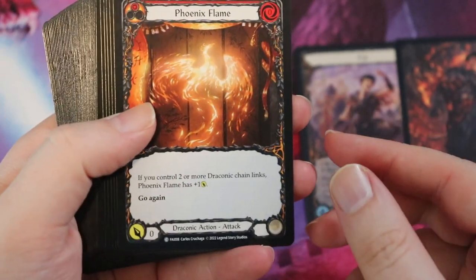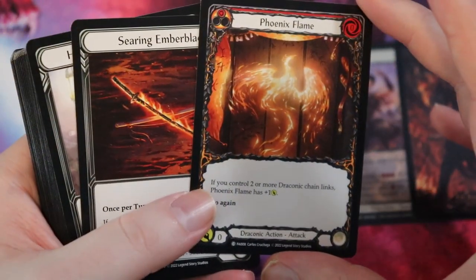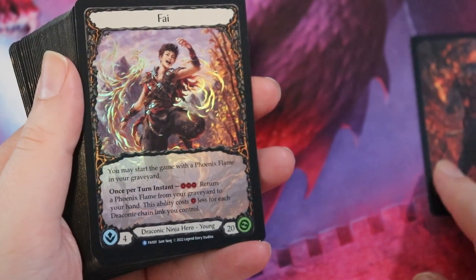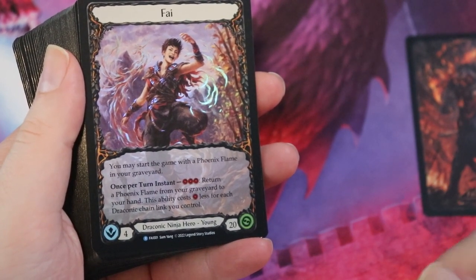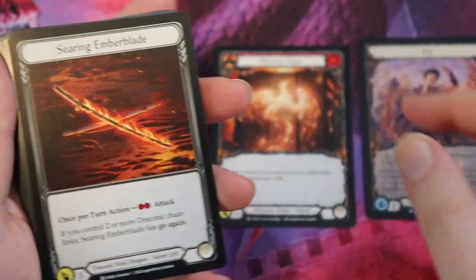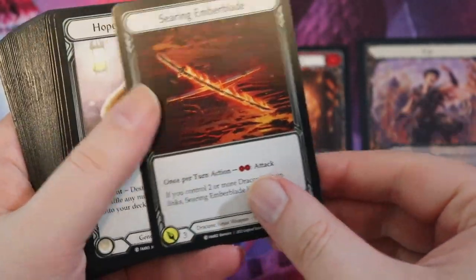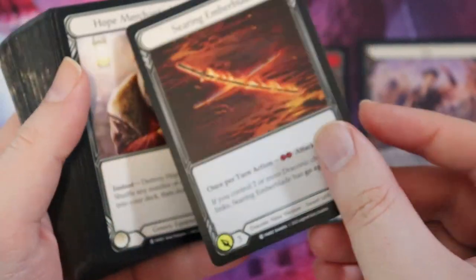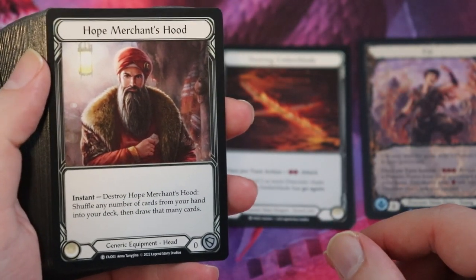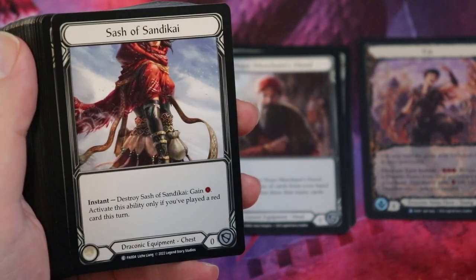We have Phoenix Flame, a card that comes as the token rarity in booster packs and really synergizes with Phi — he lets you get these back from your graveyard. It costs three resources but that cost is reduced by the number of draconic chain links you have, making it integral to the deck. We also have his signature weapon, the Searing Ember Blade — a good place to get a version with just the card back. We have Hope Merchant's Hood, a reprint from the very first set, and the Sash of Sandakai, a new card from Uprising that lets you gain resources at instant speed.